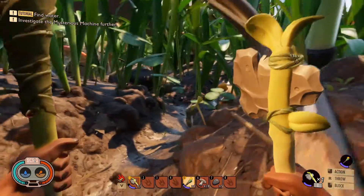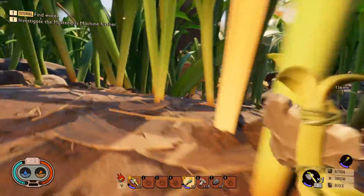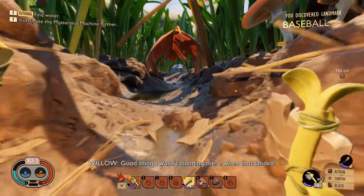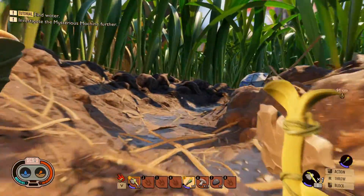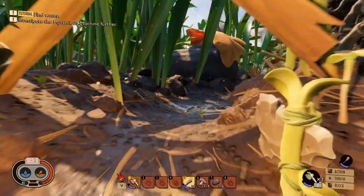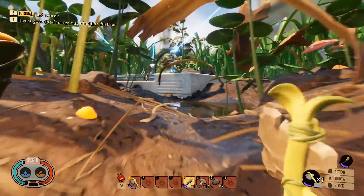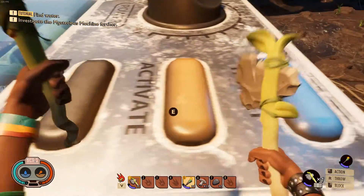You can actually get here without having to go around the machine — you can just come from where we spawned when we first started the game. So over here is where we spawned, so it's pretty close. Now we're going to go back to this mysterious machine and press another button called activate.